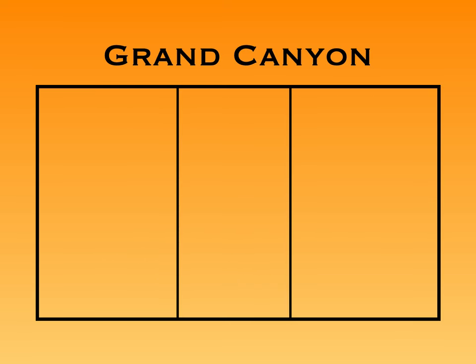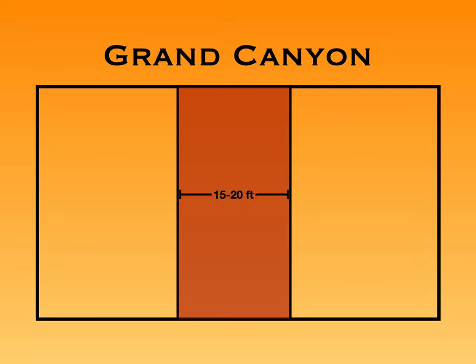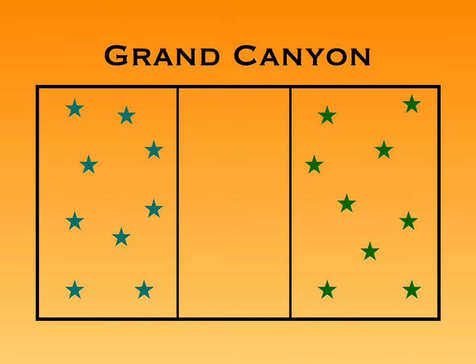To start, you're going to use a couple lines in your gym, or you can place down cones. Maybe start about 15 to 20 feet apart, and this could be adjusted depending on the age and ability level of your players. That's going to represent the canyon. The canyon is in the middle area, and that divides two teams. This is a dodgeball game — we've got two teams here. You're also going to place down benches at the backside of each team.